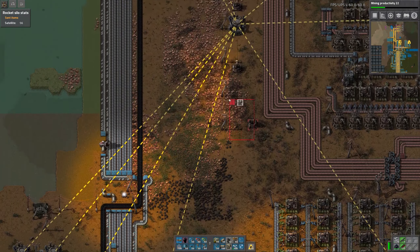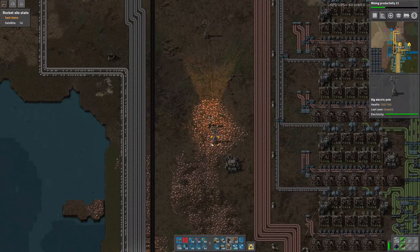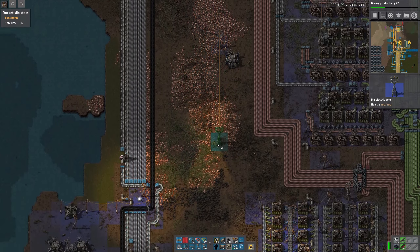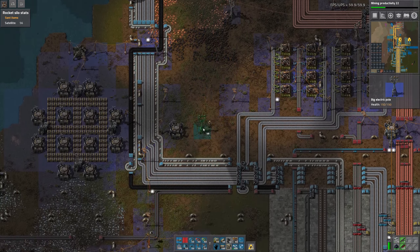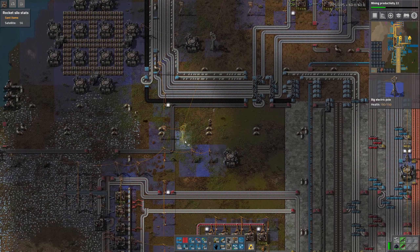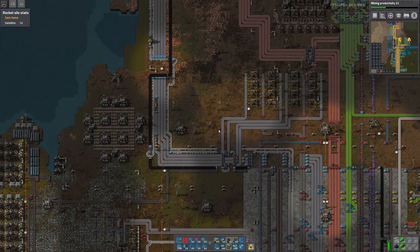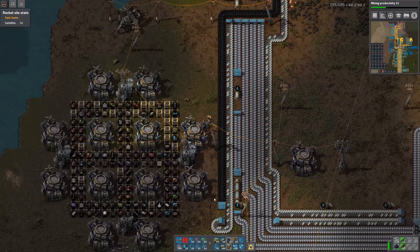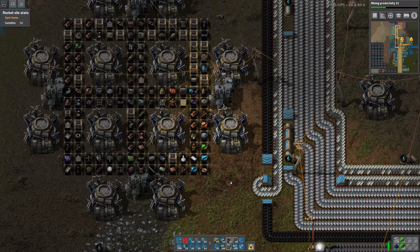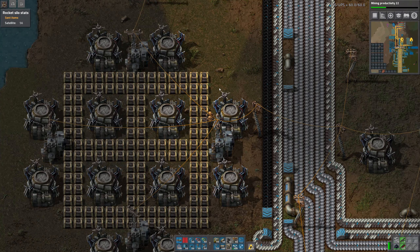Like that — we can also just clean up something here a little bit. Then we can just hook these in here, like that. Just a few more power poles to have some space there. And these chests are also now getting filled up, that's for sure.